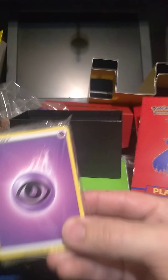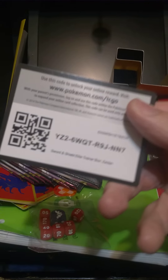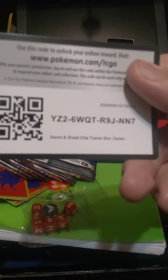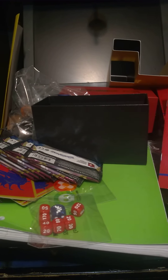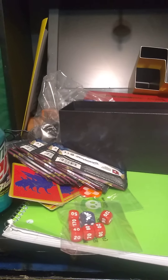Then your package of energies, which will become very useful considering you get energies per pack. And then the code card — if anybody wants to use it, I just collect them. In some leagues, like Madison and Pegasus Games, I've got a few buddies that consider them currency.